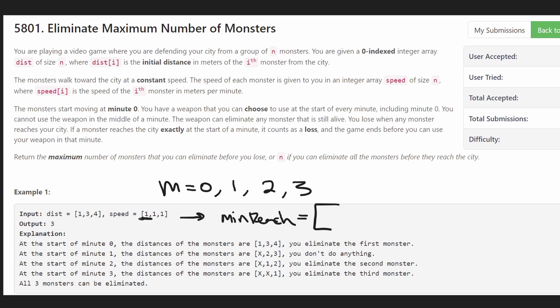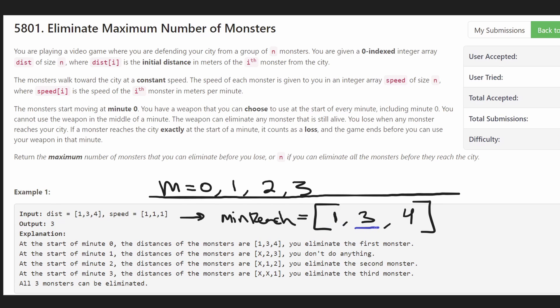For monster one: it's one distance away traveling at speed one, so after one minute it reaches the city — distance divided by speed gives us one. Next monster: three divided by four means at minute three it reaches the city. Last one: four divided by one means at minute four. Now we run through every position in this array, keeping track of the current minute. The index basically is the current minute. Notice this array is already sorted, but if it wasn't we'd have to sort it — we want to eliminate the monster that reaches the city first.